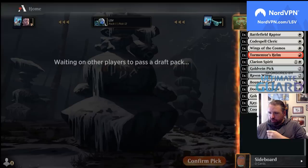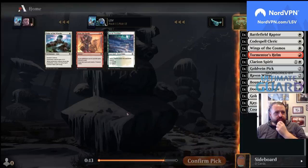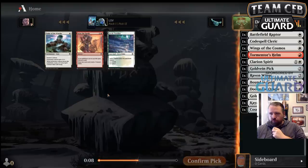Cavalry's good. My creatures are kind of small here — I didn't wheel any of the white cards I wanted, but I might play Valor. I'm not going to play a Snowland here, and I don't think Seize the Spoils is where I want to be.